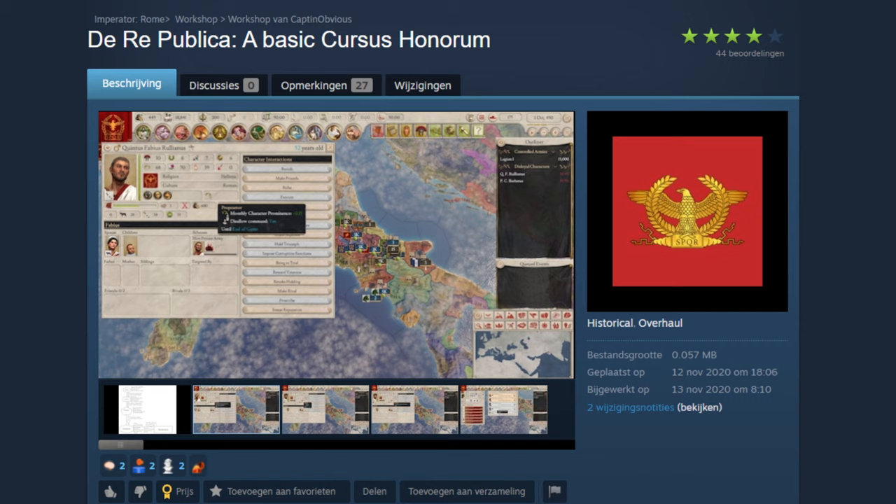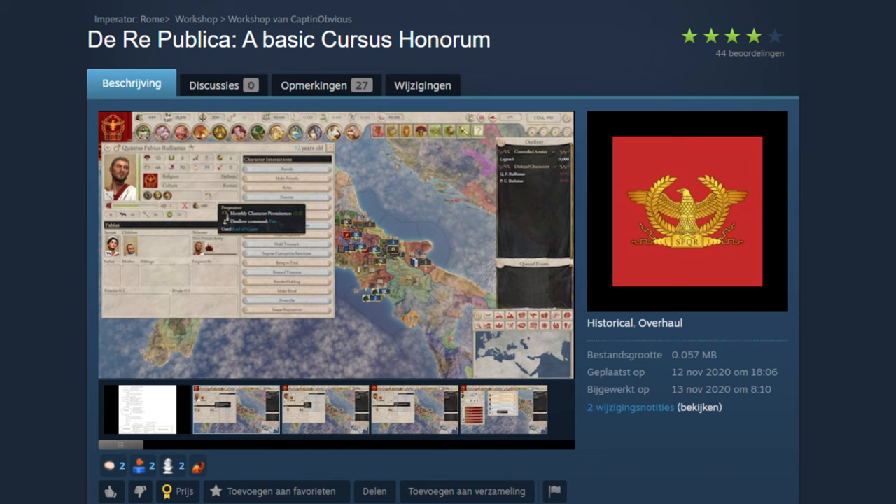The next historical mod on the list is Rei Republica: A Basic Cursus Honorum by Captain Obvious. The cursus honorum was the sequential order of public offices held by aspiring politicians, designed for men of senatorial rank. It comprised a mixture of military and political administration posts, and each office had a minimum age for election.